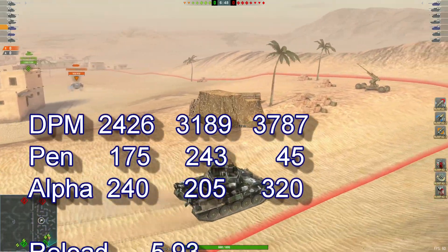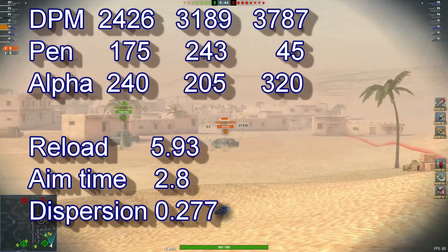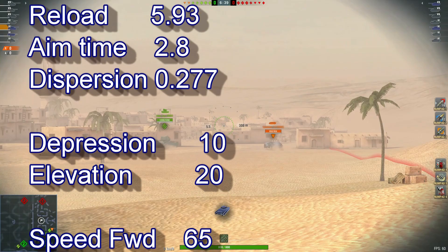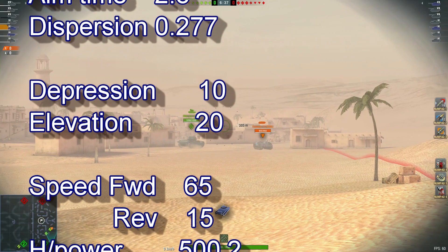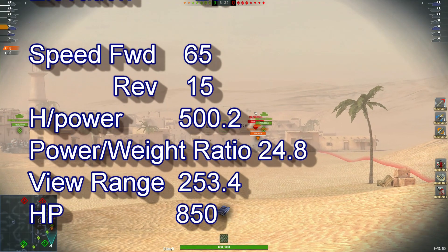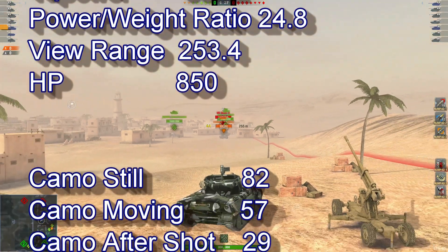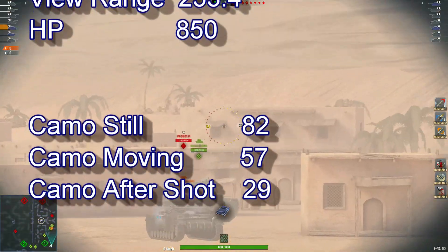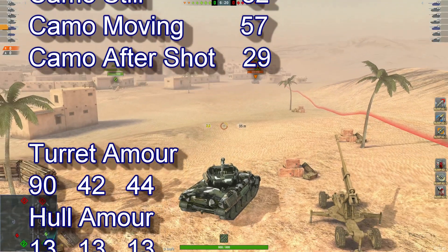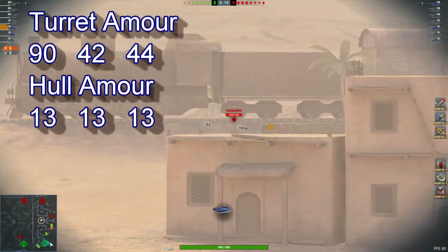Look at that: 2426 DPM, 175 pen, 240 alpha, reload of 5.93, aim time of 2.8, and dispersion of 0.277. Depression 10, elevation 20, speed forward 65, reverse 15, power-to-weight ratio of 24.8. View range at 253.4 and available hit points 850. Camouflage stationary 82, moving 57, after shot 29. Turret armor 90, hull armor 13.